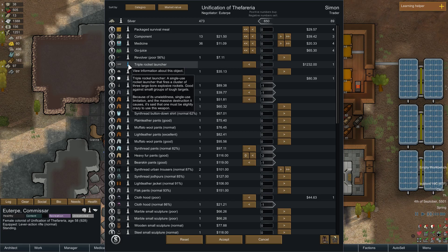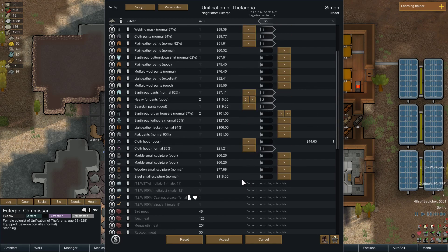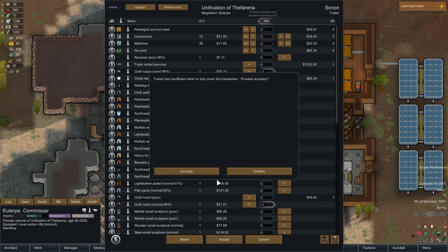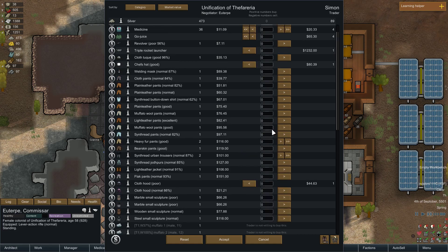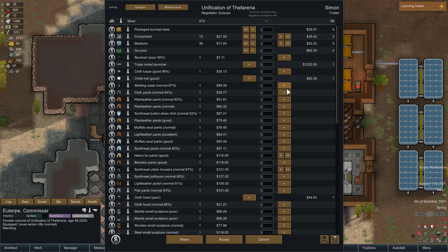Triple rocket launcher. That looks pretty good — you were really interested in my textiles, at least my clothing. Well, I guess I have an extra cloth too. Insufficient silver. Oh, I just never noticed that. You don't have anything I would want in any great quantity — you can't really carry much.